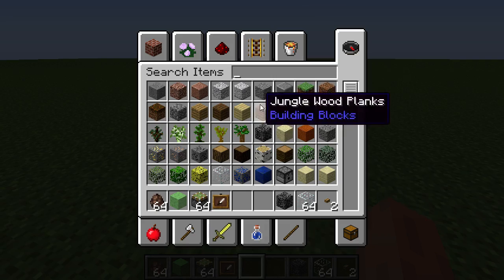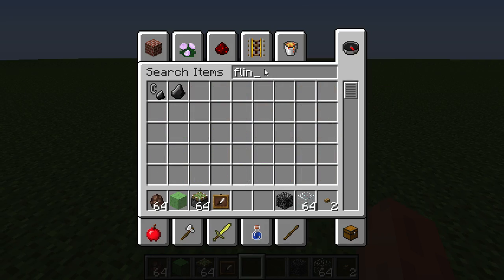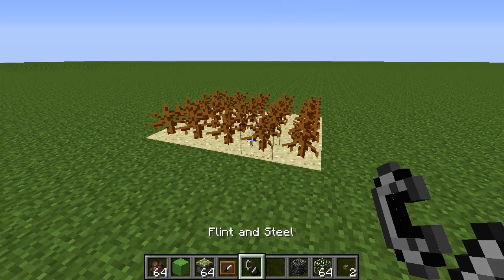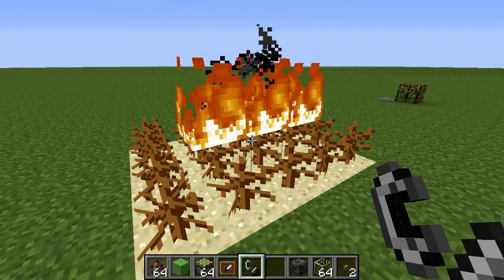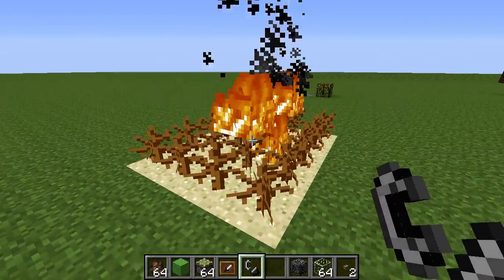Another little thing, which is completely logical and I don't know why it hadn't happened before, is that dead bushes are now flammable. Fire can spread on them — why not?